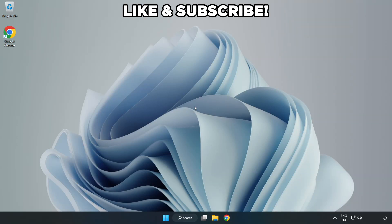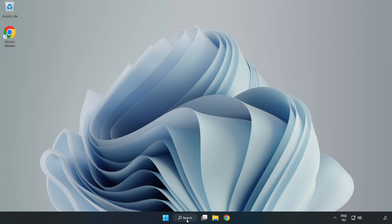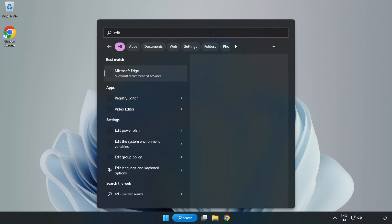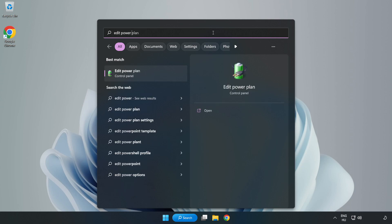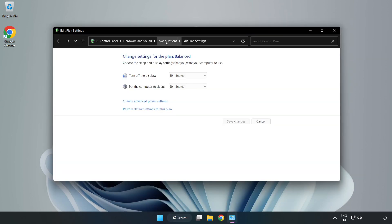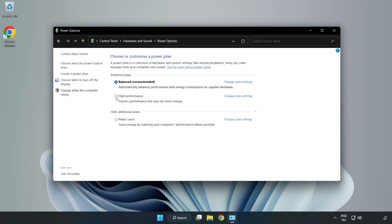Welcome to this video. I'm going to show how to fix low FPS drops. First, click the search bar and type 'Edit Power Plan.' Click 'Edit Power Plan,' then click 'Power Options' and select 'High Performance.'